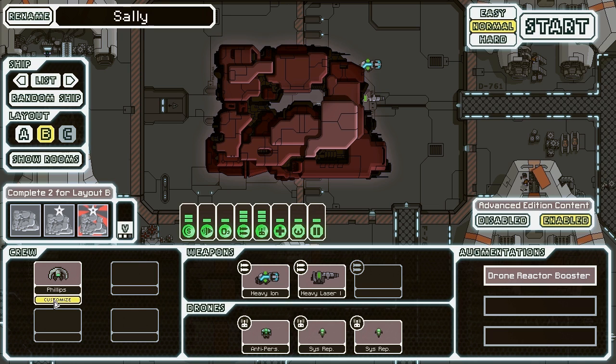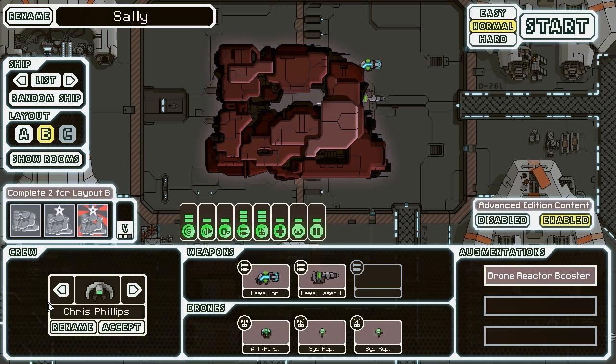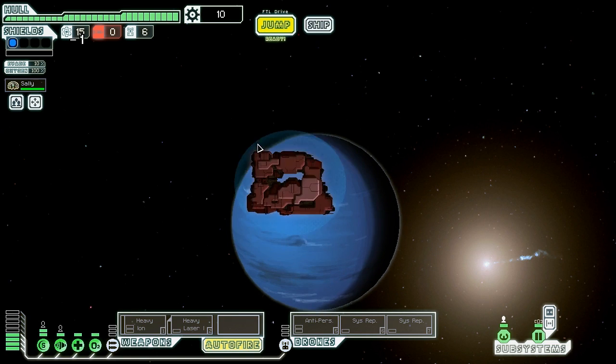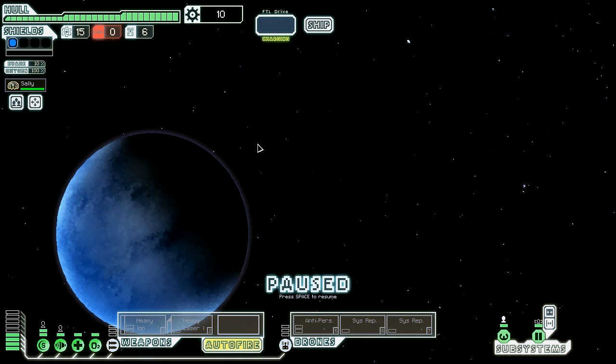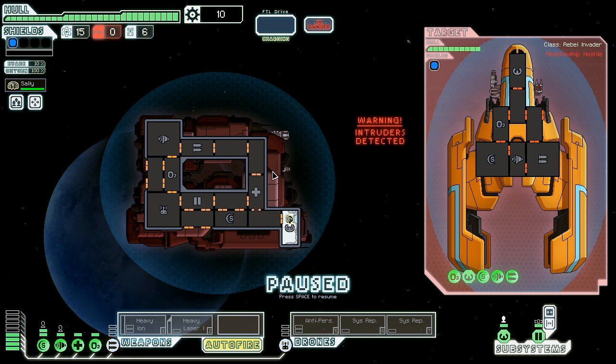Every sector I encountered was abandoned — what's up with that? We're going to have Sally drive now. Let's get out of here. First and most important objective: find weapons — because what the heck. Let's send an away party. We didn't lose anyone, which would have been pretty hysterical if that happened.